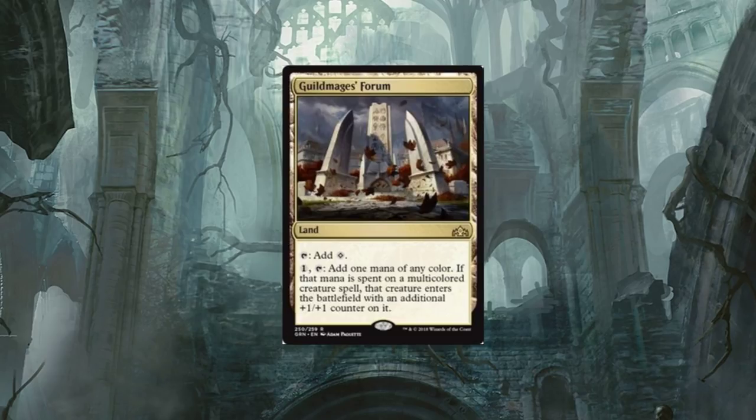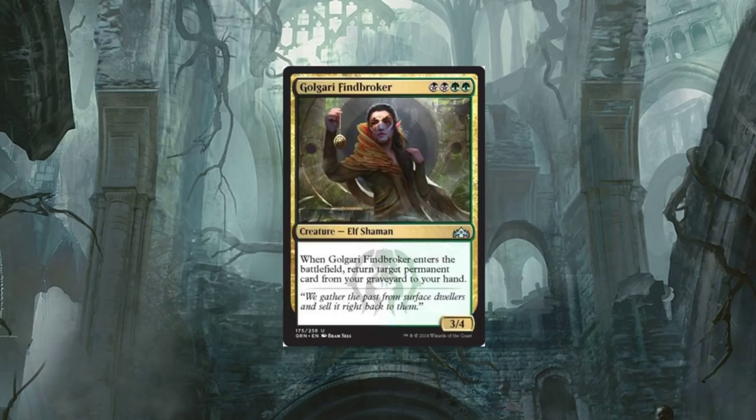Guild Mages' Forum — add a colorless for one tap, or add one mana of any color. If that mana is spent on a multi-colored creature spell, that creature enters the battlefield with an additional plus one plus one counter on it. This kind of land was needed, especially for decks with all those plus one plus one counter cards. It's going to be a great interaction. Another way to make those cards more powerful when they hit the field.